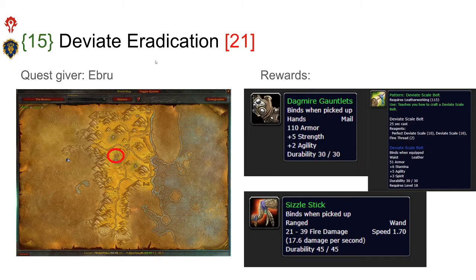The next quest is Deviate Eradication. It's available to both Horde and Alliance and you need to be level 15 to pick it up. It's also in the cave above Veiling Caverns from a quest giver called Ebru. This is basically a kill quest that you will easily manage to do if you run a full run in Veiling Caverns. The reward is that you get to pick one of three items: either the mail gloves, a leatherworking recipe, or the Sizzle Stick, which is a wand that's really good for casters.